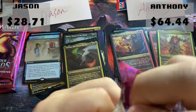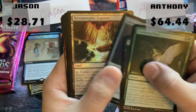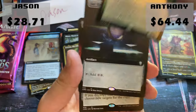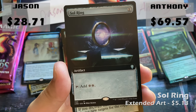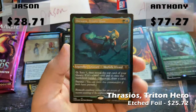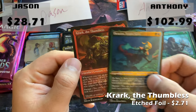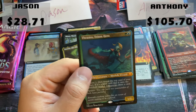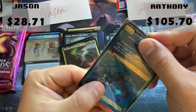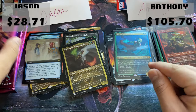Anthony's pack: we have a BioWaste Blob as our foil rare — that's a good one. And a Sol Ring! That's a small victory right there. Rings of Bright Hearth — also a small victory. Numa. That's two blue-green cards that are really nice. Thrasios — one of the better pulls in these packs. It's one of the best etched foils in the set, one of the best commanders, often going with Timna.